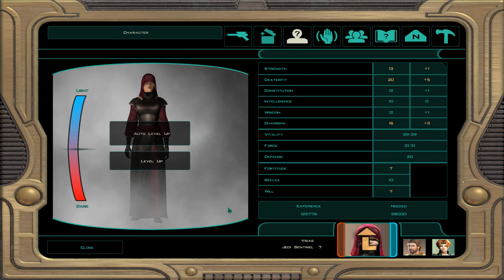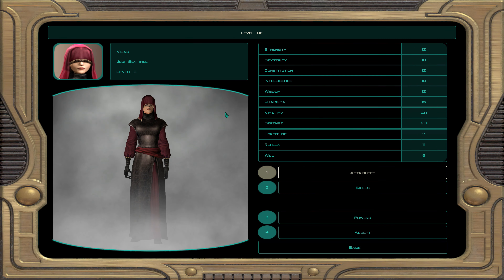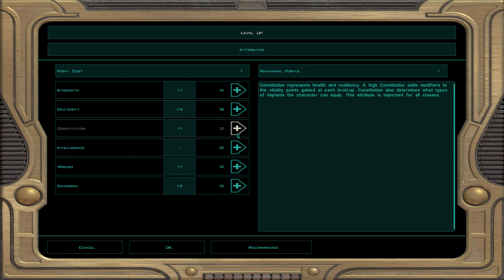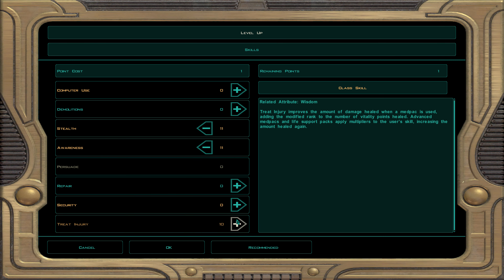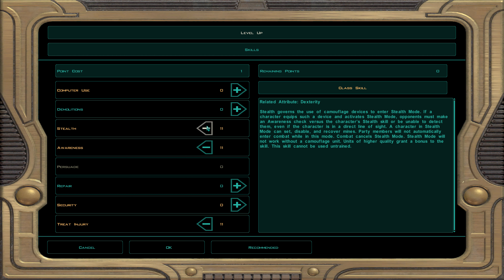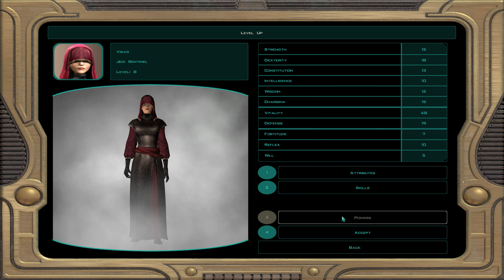Now we get Visas to level 8. Every level to four your characters get an attribute point. In this case Visas does too. I'm going to get constitution to 18. The reason being I'm taking a big gamble because I want to get all the implants equipped. Eventually I'll work on Dex since she's tailored for a Dex frontline fighter. For now I'm going to work on computer use, awareness, and treat injury.